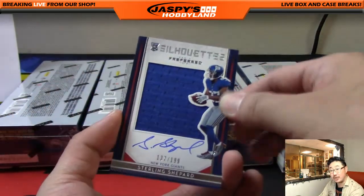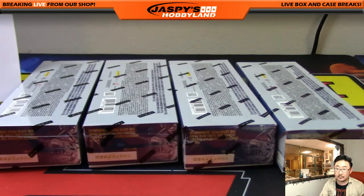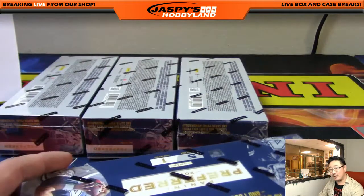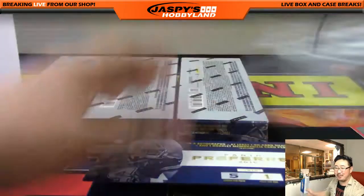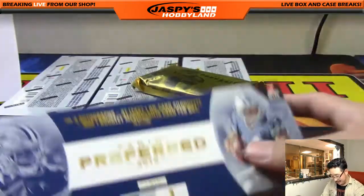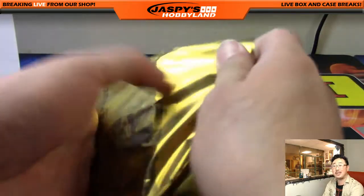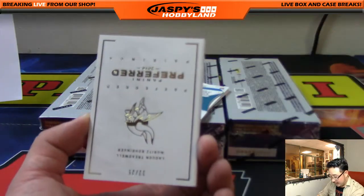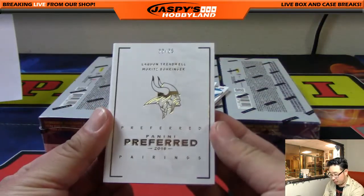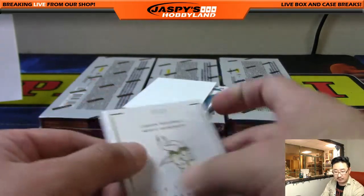The silhouette auto is Sterling Shepherd — Paul Perkins, Sterling Shepherd coming your way, David. Jeff, the gang is saying there's sorcery happening here — Jeff Hensley, you're employing some sort of sorcery in this break and all the Preferred breaks! Hey, when you're hot you're hot — stay on the hot streets, these hot streets don't come up very often. Vikings — Preferred Pairings, LaQuan Treadwell, Moritz Borger, 22 out of 25, two-color patch on both sides — nice Vikes, that's for Conrad.